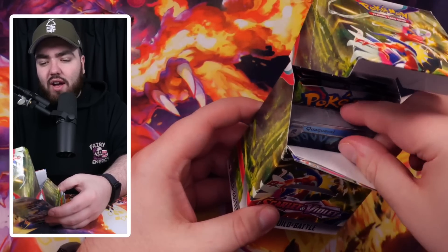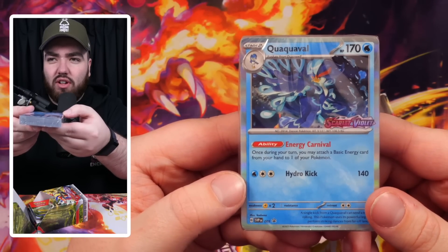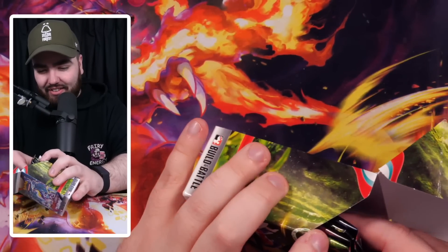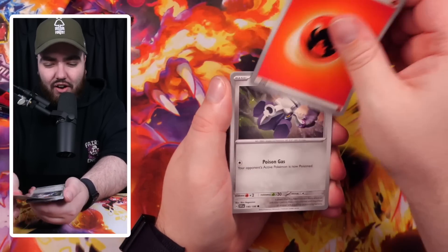Here we go with the next kit guys. The promo we have this time around is - oh we've got Quaquaval! That's a really nice card, look at that - a beautiful promo, definitely my favourite so far. I'm trying to see if they do an RK9 pack artwork as well, but I don't think they do. We have a Fire Energy. Let's go.